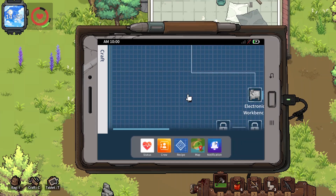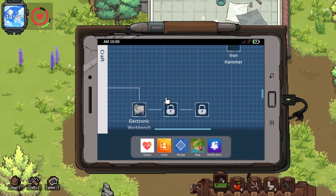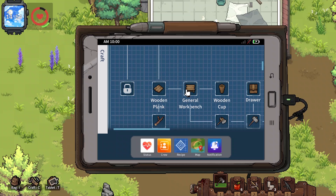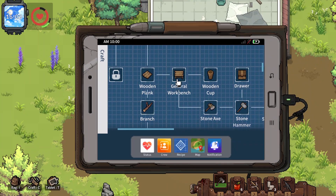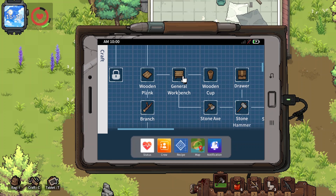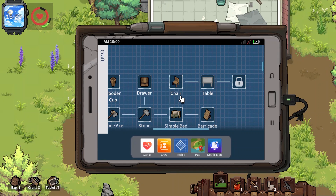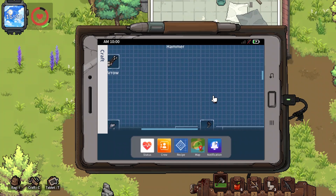Not everything will be visible from the start — some recipes are locked or vague until you unlock them. The system works progressively: if you craft a wood plank, new recipes become visible. Then craft a general workbench, and more recipes appear. For example, if I craft a chair, it will show me how to craft a table and so on. The more you craft, the more recipes unlock — that's basically how you learn to craft almost everything in this game.